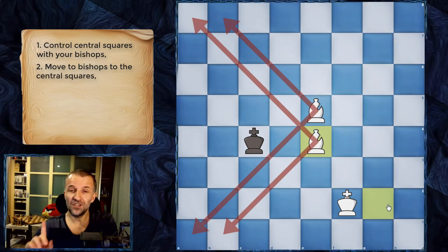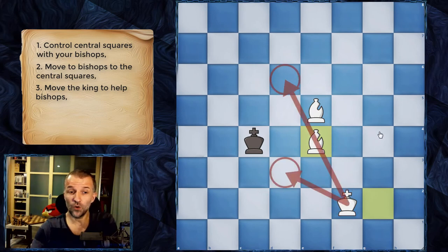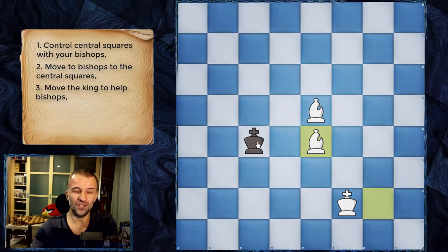Now it's completely safe for White to move the king. This is the third step: we want to move the king to this square or this square — it doesn't really matter since everything is symmetrical. The king stays as close to the center as possible and we just follow.